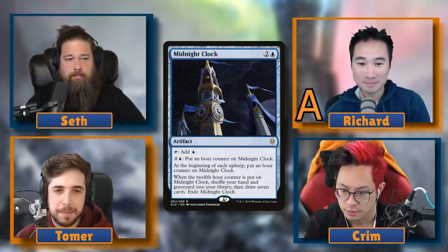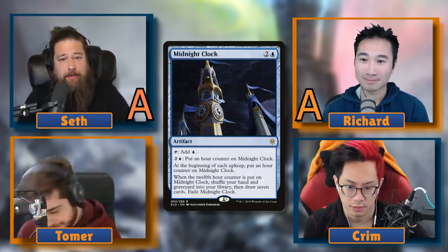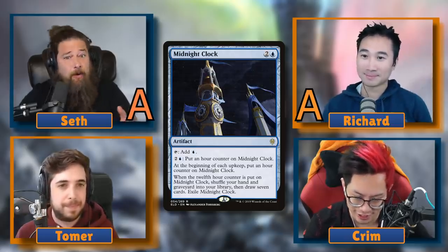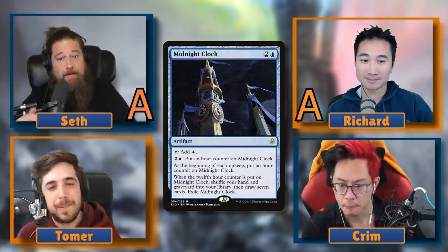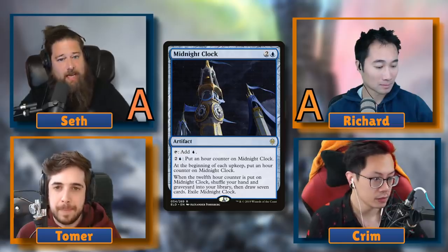Seth also has it as a high A. His concern is a little different — sometimes you don't want to shuffle your hand back in. He actually played Midnight Clock on the last Commander Clash with five cards in hand and it was a bit awkward, though it worked out. His main reason it's not S tier is that it only makes blue mana, so in four or five color decks he values mana rocks that offer more color fixing. But in mono, two, or three color decks he'd play it every time.